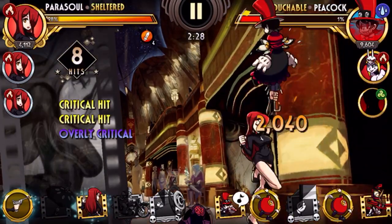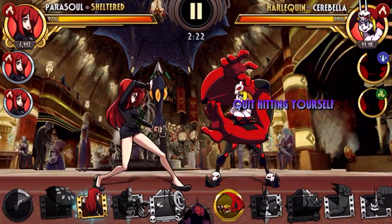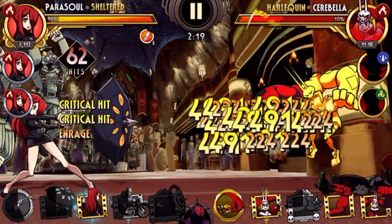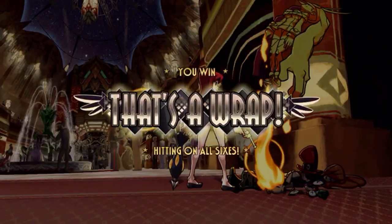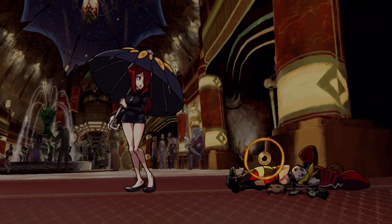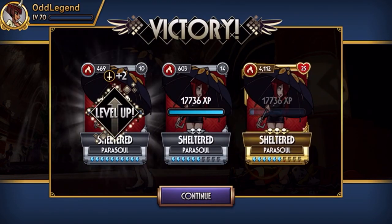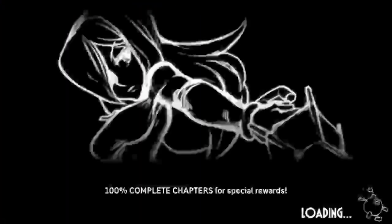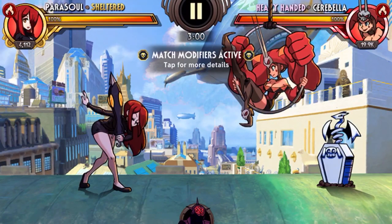We pick her up with Canopy Bounce and chip her out into Inferno Brigade. Inferno Brigade is doing about 90% to a Bella that's two to three times my power — really satisfied with how Sheltered is performing in this prize fight. That's an 80% long shot right there. I could probably hit 100% long shot with Sheltered given just the insane amount of power she packs.